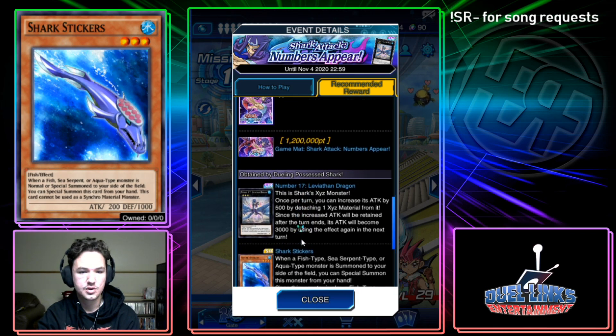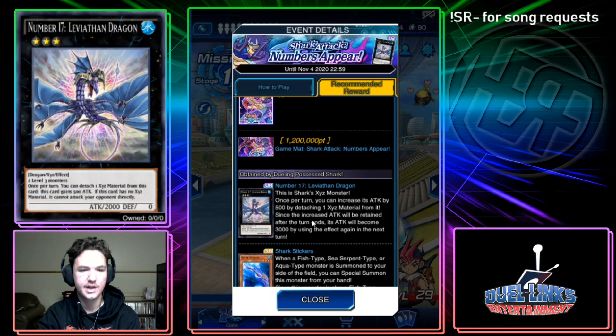Leviathan Dragon requires two Level 3 monsters. Once per turn you can detach one Xyz material and this card gains 500 attack. If it has no Xyz material, it cannot attack your opponent directly. Overall pretty decent — it's a 2500 beater for two Level 3s, becomes 3000 but then can't attack directly. You could negate its effects with something like Chalice and do 3800 to the face. It's an okay option — not the best rank 3, but good to get these generic Xyz options.